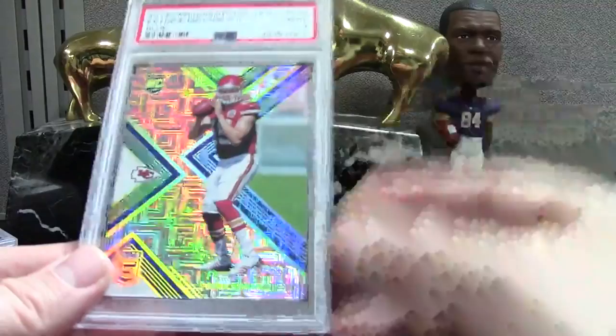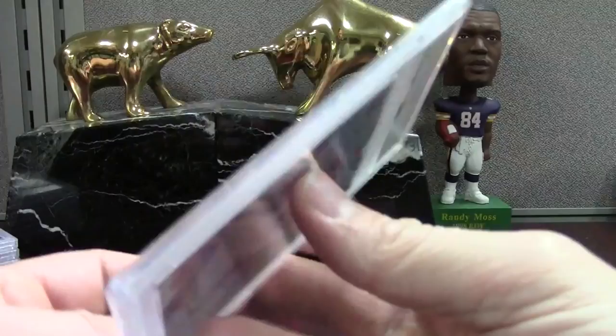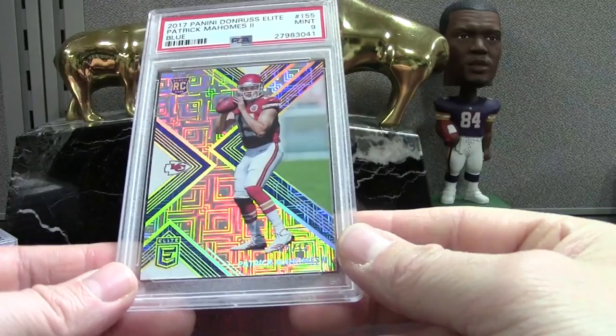Here's a Mahomes Blue — I did good on this, I got a mint 9. This is just a badass-looking set, numbered out of 15. I would compare this to the Prism Golds which are out of 10. I like them both about the same — I love the short-printed parallels they've put out recently. I think they have great value for down the road.